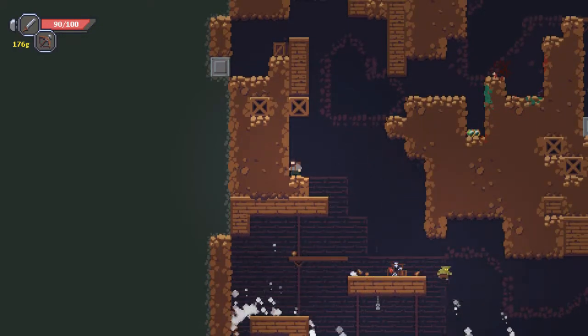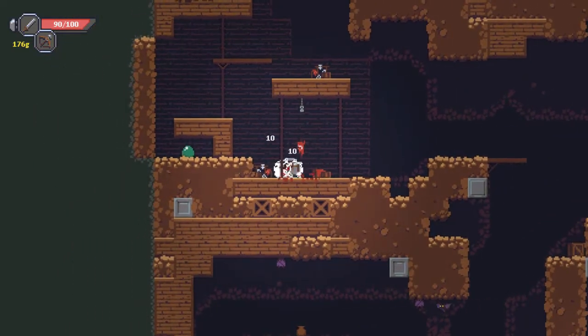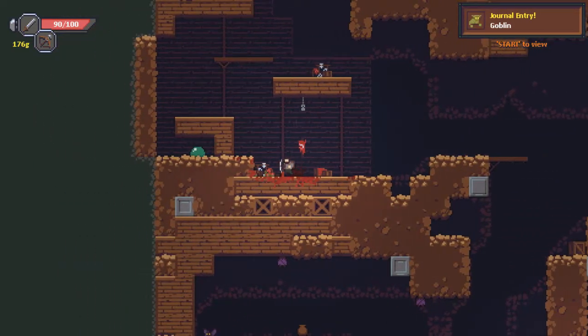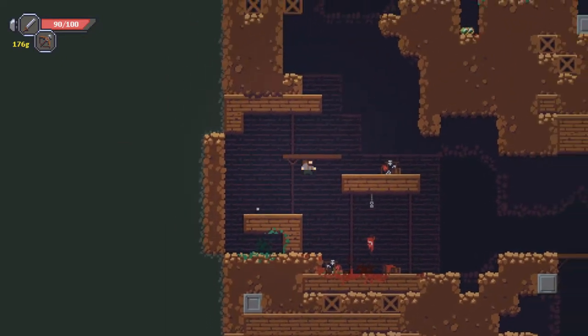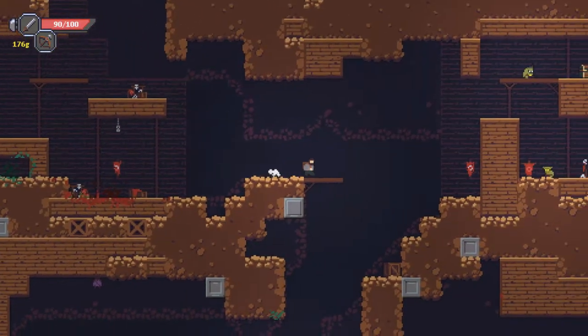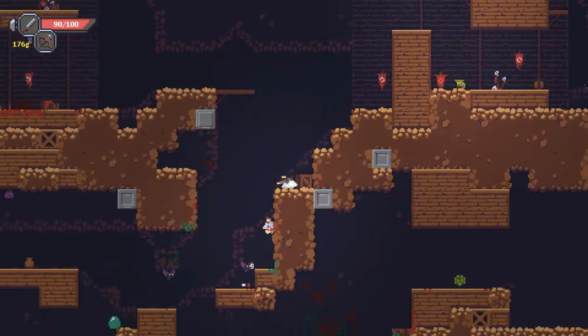It's hold left trigger — because I'm using a gamepad because I didn't like using the directional keys on the keypad to fire my bow. I thought the control stick would be easier for that purpose, and it seems to be. But it was hold left trigger and then use the right stick to select the bomb and then just let go. I was trying to press a button.